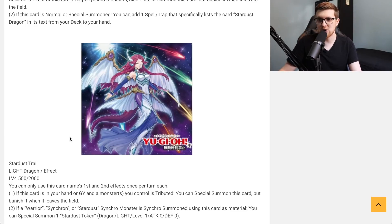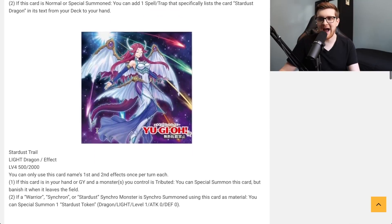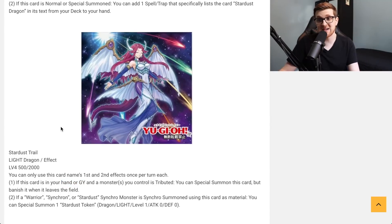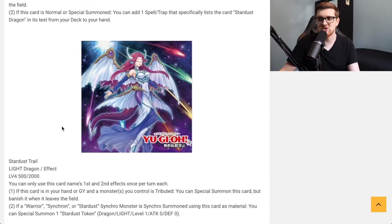This next card has a really cool artwork — almost looks like a Valkyrie artwork. This is Stardust Trail. Light Dragon effect, Level 4, 500 attack, 2000 defense. You can only use this card's first and second effects once per turn each. If this card is in your hand or graveyard and a monster or monsters you control is tributed, you can special summon this card, but banish it when it leaves the field.